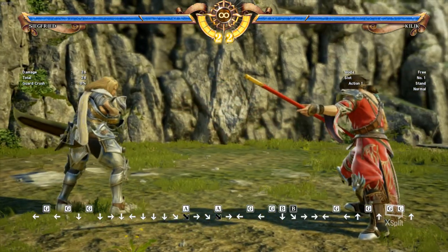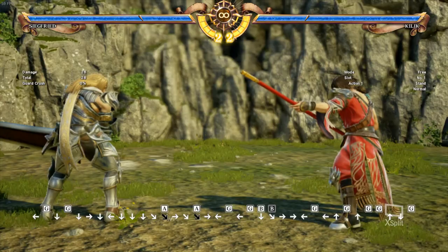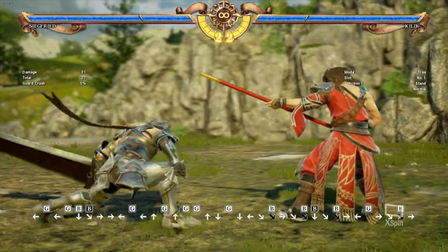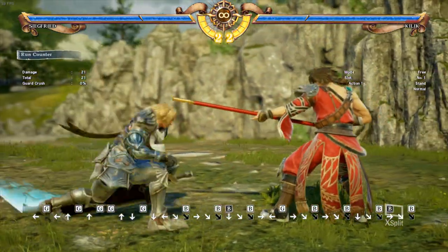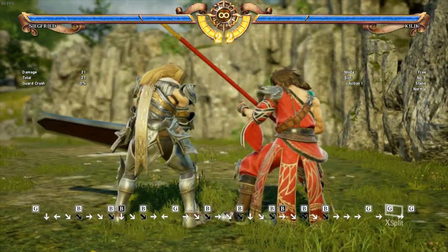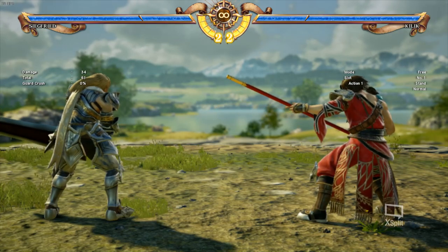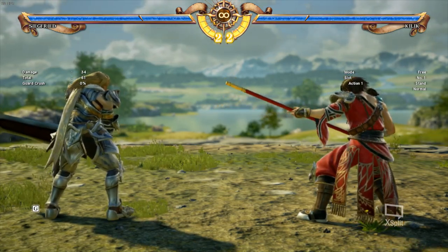A lot of moves in this game are actually pretty safe. Very rarely some characters' moves are unsafe. Certain ones are on paper unsafe - for instance, safe read's 3B - but if you space it correctly, it's safe. There's nothing you can really do about it. Only when you misuse the move and don't space it correctly is that move unsafe. That applies to a lot of characters. Depending on your range is how your character's neutral game will work.